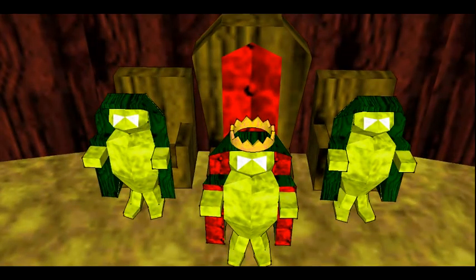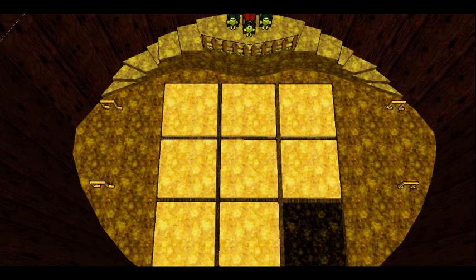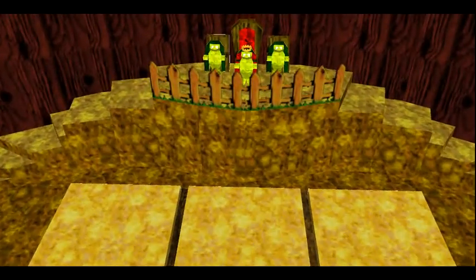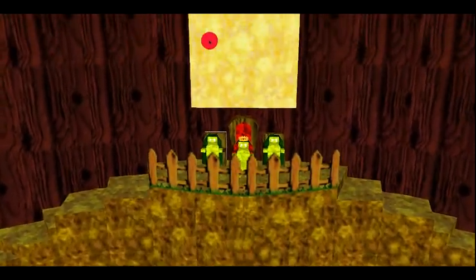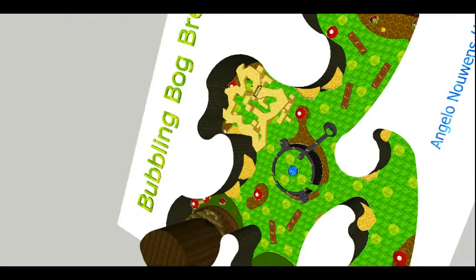Afterwards, when King Treehugger finds out you're actually a good guy, he'll ask you to solve a slide puzzle and also to get rid of Gruntilda's cauldron. The puzzle works so that jumping on top of a tile moves it to the empty slot. When the slide puzzle is finished, King Treehugger will unveil the final piece, which gets laid into the puzzle, and behind it there will be another jigsaw piece. So that's two.